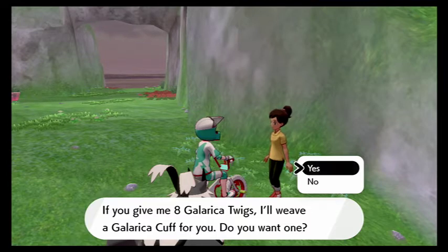I'm going to show you guys how to evolve your Galarian Slowpoke into a Galarian Slowbro. Much like the normal wild area in the game, you can find items underneath trees and little sparkles on the ground to pick up. You're going to collect eight Galarica Twigs and then have this girl turn them into a Galarica Cuff.